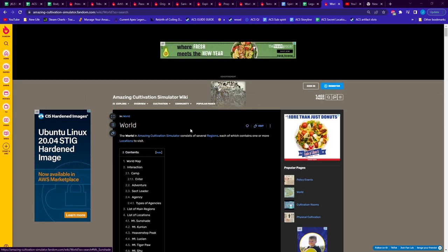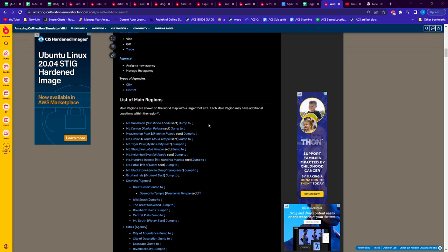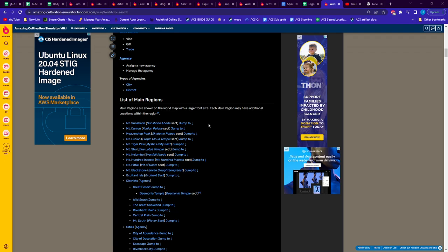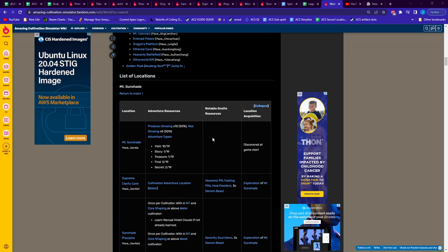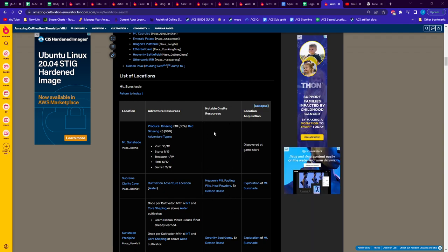If you don't want to steal from sects, there are alternatives to getting the early mini universe legitimately — you just have to adventure to certain locations. Some locations on the map, if you adventure there with a cultivator that has high luck and uses the right element for the item you're trying to get, give you a good chance of obtaining what you need. However, early game you can't always have a cultivator with good luck, so it's better to look at the notable on-site resources because those items will always be on the site when you camp and enter.